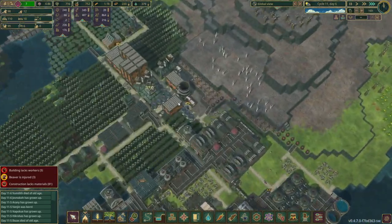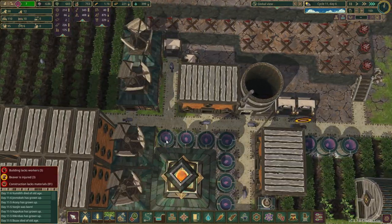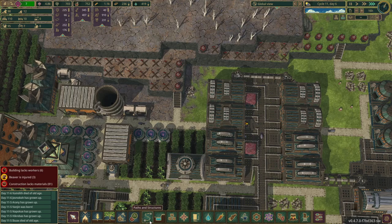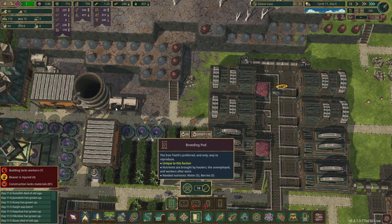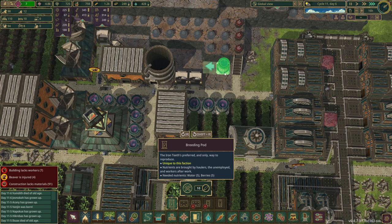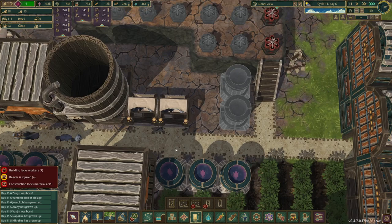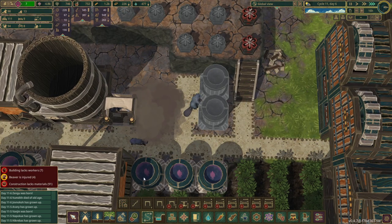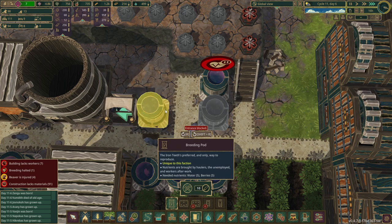Do we need more haulers? We definitely need more beavers. So let's also work on that. I can't believe the breeding pods aren't enough. What's the most efficient way of doing this? Is there a beaver in there? There is. How many are injured — four? We have six of these. Let's chuck in another two pods right here.